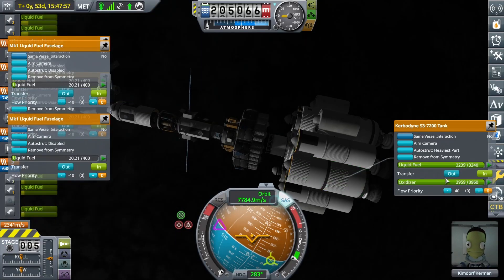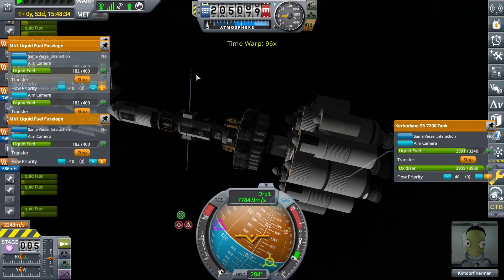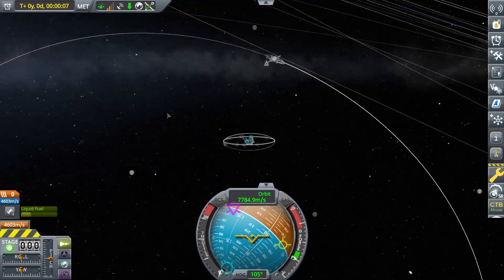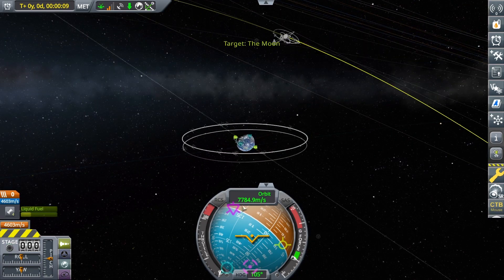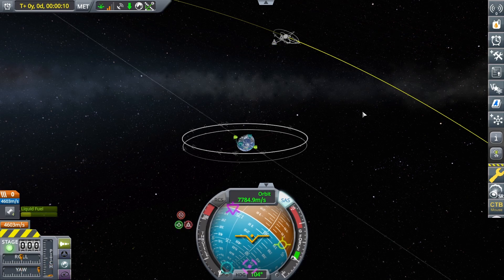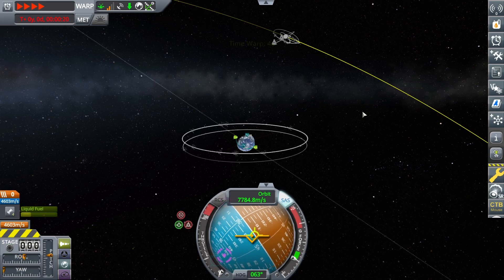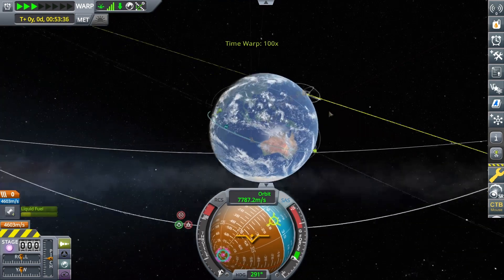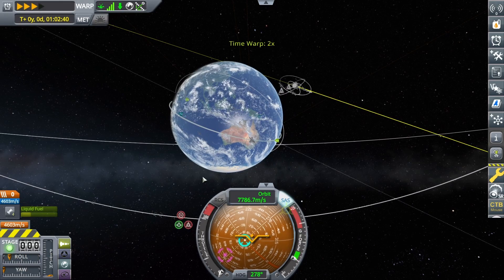Welcome to Kerbal Space Program. This is in real scale using the RSS mod. Right now we're on our ship Mars Infra, refilling with a little refiller ship. It's liquid fuel powered and can store about 6,000 units of liquid fuel. Unfortunately it doesn't have enough delta-v to make it to low Earth orbit and back to the moon, so we have to steal a bit of fuel from Mars Infra every time. Here's a little compilation of the missions done to bring Mars Infra to lunar orbit.